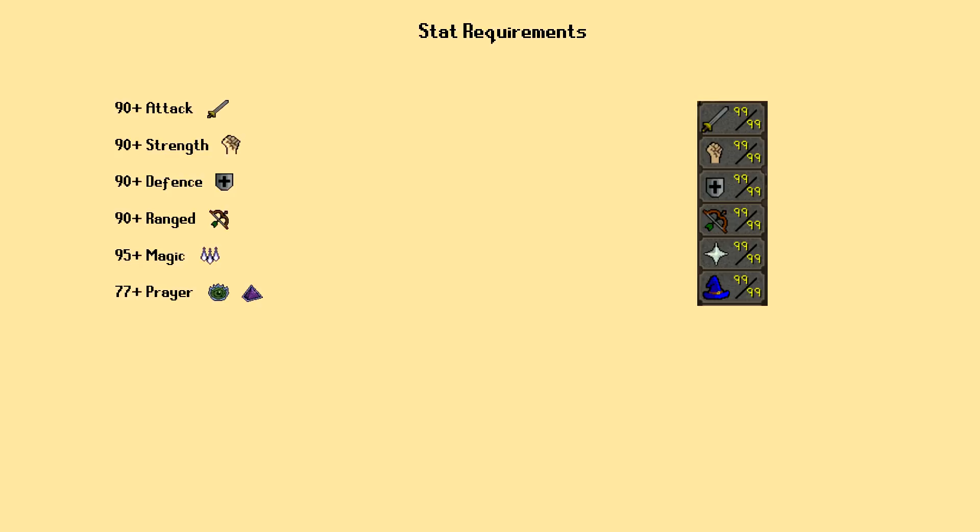I recommend 95 magic, because there are stat drain mechanics inside that will prevent you from Ice Barraging if your magic gets drained and you're only level 94. I also highly recommend 77 Prayer for Rigour and Augury. These aren't absolutely necessary, but both prayers will prove extremely helpful during the boss battles.